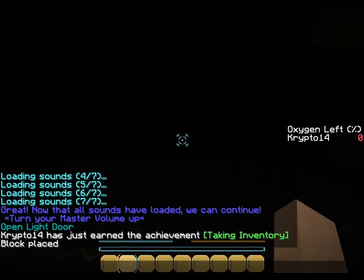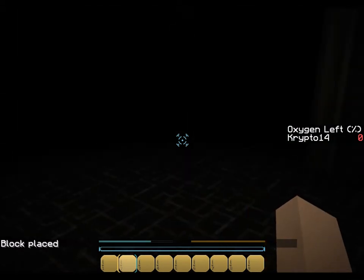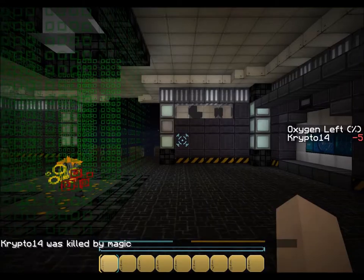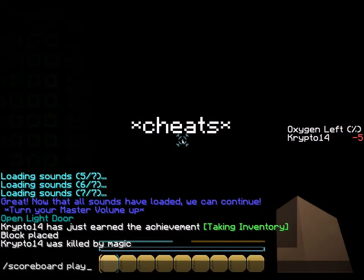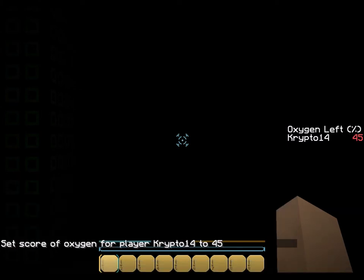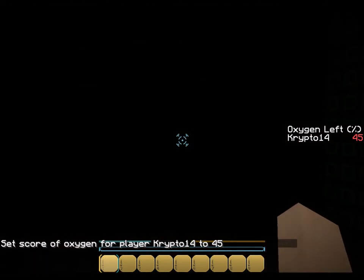It gave me a bunch of potion effects so that I am really slow. I can't jump, and I can't sprint. This is as fast as I can go. Now we can open the door and begin. And I ran out of oxygen. If I die, I guess I'll just restart. This is what I get for playing with my settings. Now we can start. I hope I don't die again.